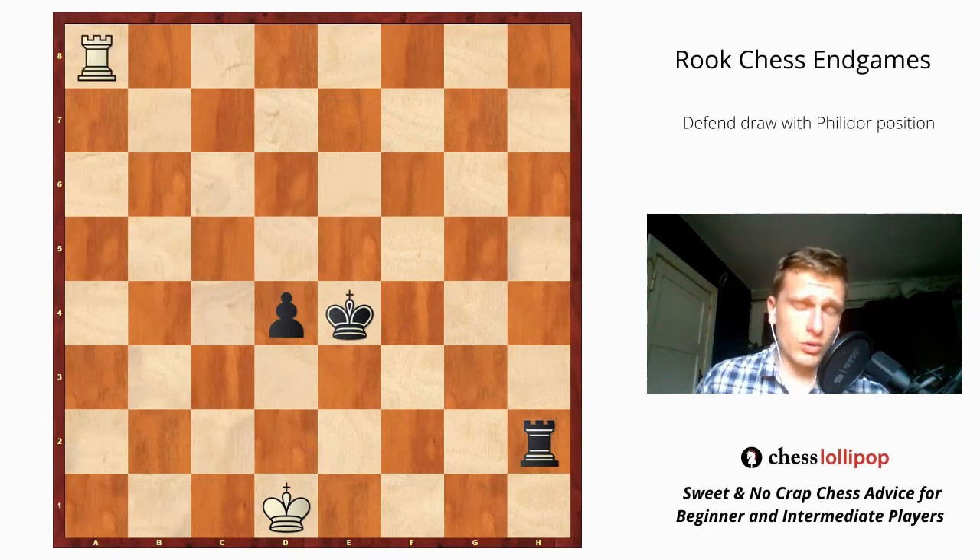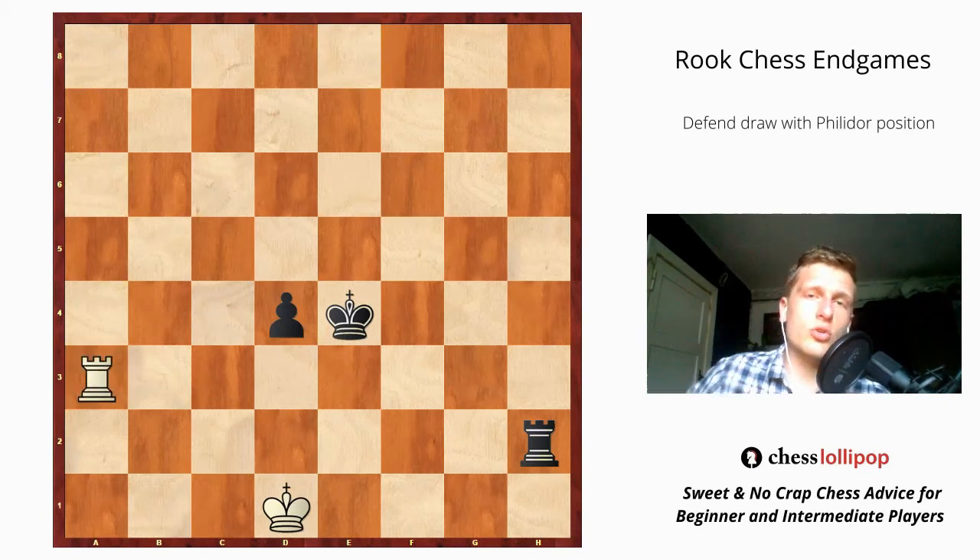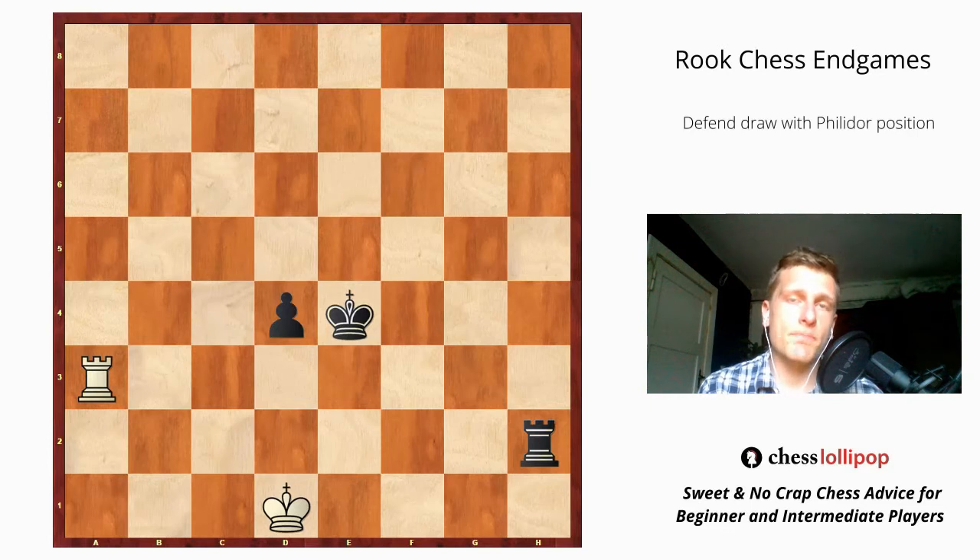So what should we do? The quickest way to draw this position is to set up the so-called Philidor position, and it occurs when we play rook a3. This move prevents black's king from entering the third rank in front of the pawn — like Gandalf in Lord of the Rings, we say to black's king: 'You shall not pass!'